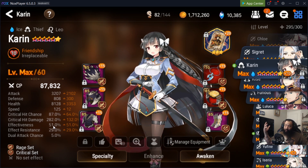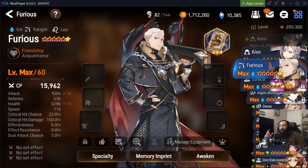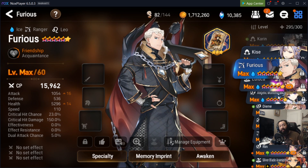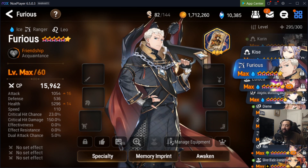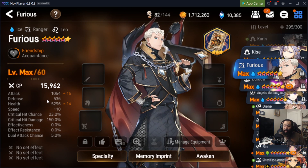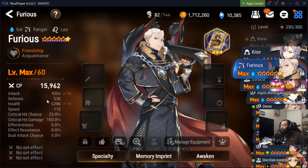Since we're using Furious as an example: if your Furious isn't going in the right turn order and you want him to go first to apply defense break, adjust his speed to be at least 10 higher than your damage dealer. So if Karen is at 128 speed, try to get Furious to around 138. If you can't manage it right now, these are optimizations you can make over time.